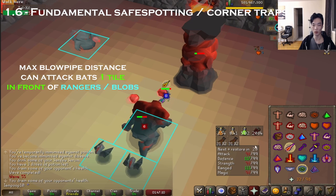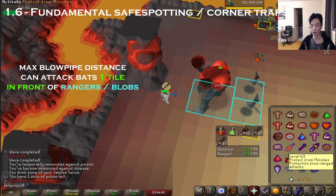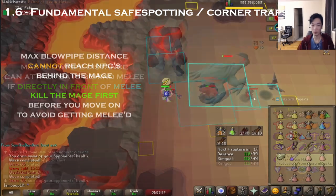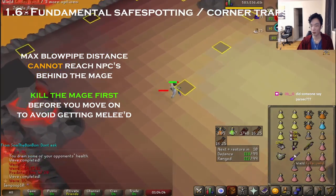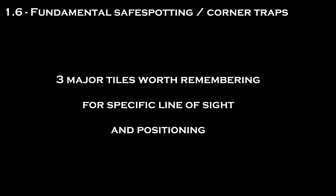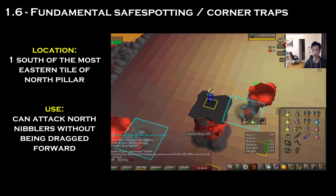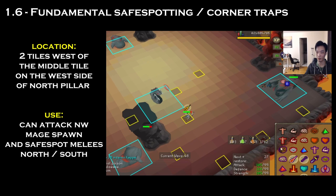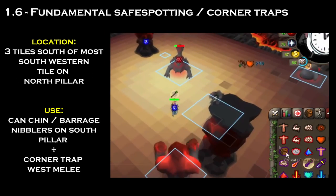You can use other NPCs to block bats from reaching you due to their short attack range — you can blowpipe a bat from one tile in front of a ranger or a blob, or pray against a melee and blowpipe the bat behind it. The mage however is too long to blowpipe the bat from without getting meleed, so it's suggested that you kill the mage before moving on to the bat. In addition, there are a few tiles with specific uses: one tile can be used to attack the nibblers without being lured into melee range; another to attack a mage spawn in the far northwest without unluring the trapped melee; and another to barrage or chin nibblers on the south pillar without unluring a trapped melee.